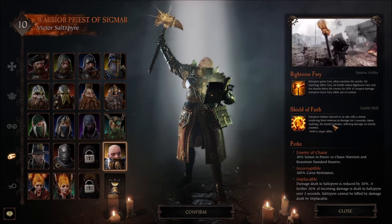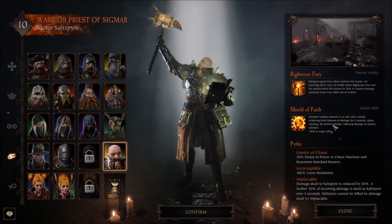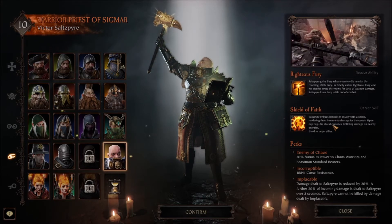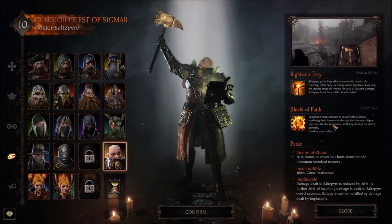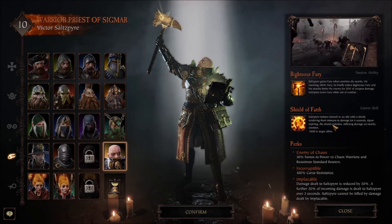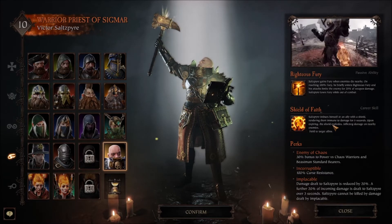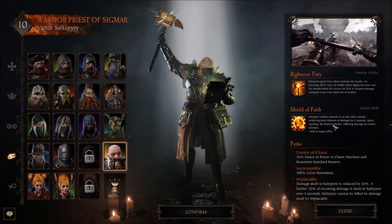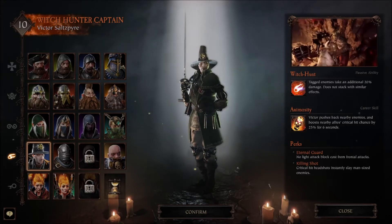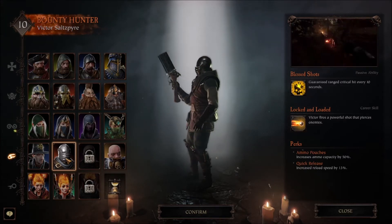Some perks to look at. Enemy of Chaos: 30% bonus power versus Chaos Warriors and Beastmen Standard Bearers. Incorruptible: 100% curse resistance — that's actually quite good. Implaceable: damage to him is reduced by 20%, and a further 20% of incoming damage is dealt to Victor over 3 seconds, but Victor cannot be killed by damage dealt by Implaceable. So he's got some tankiness to him, which is nice, and that's to be expected considering he has no ranged weapon. You've got other options for Victor if you like ranged — the Witch Hunter Captain and the Bounty Hunter both sport ranged setups.